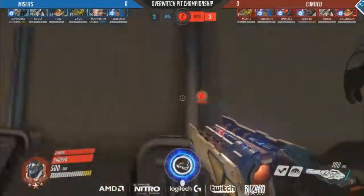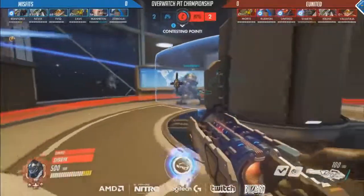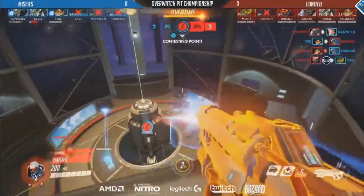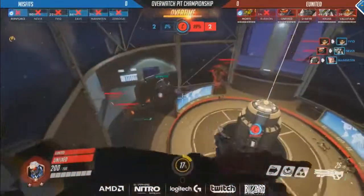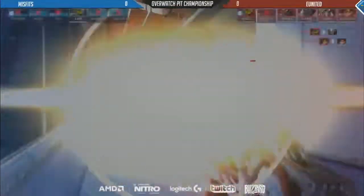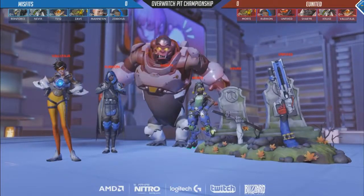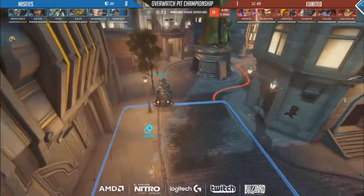This is a disastrous situation — Misfits have to be able to take the point here, and they have to be able to hold on with their ultimate economy. The real tough mountain to climb. Now we do have that Nano Visor getting used by Unfixed — he's up top, got one kill onto Zameh, as Volataj has already taken out Zebesai, and it looks like EU United have just done it. It's going to be the reverse sweep as overtime is ticking down. Reinforce not even able to get his hammer down there. Great job EU United, really staying in this match even though they started off with that 2-0 deficit. A really nice adaptation throughout the map on triple DPS.